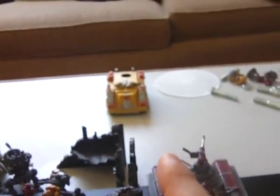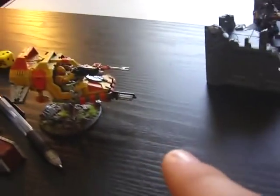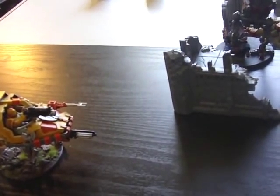Turn four. This is a peculiar situation because the Chimera has a few choices. It can either try to shoot at this vehicle, which has a higher armor value, and possibly kill it, or it can turn and fire onto this land speeder. If it fires on the land speeder, its side armor will be open to the Razorback. But the land speeder has the most weapons and shots, so it's going to turn to fire at the land speeder.